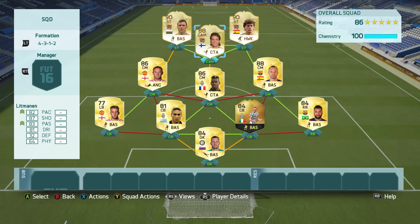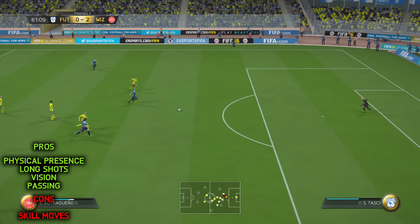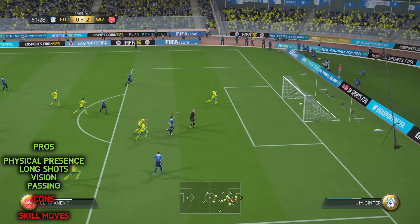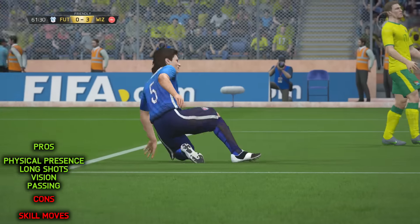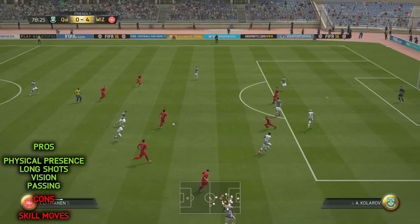So it's in-game stats time. If you're watching on the YouTube channel, click that first link in the description — it will take you to Litmanen's page on the site where you can see his awesome in-game stats. If I had to choose three, I would go for 94 attack positioning, 89 finishing, and 86 long shots.